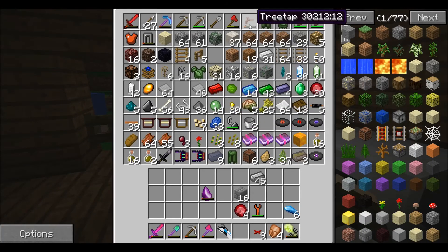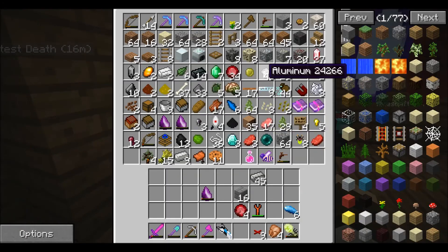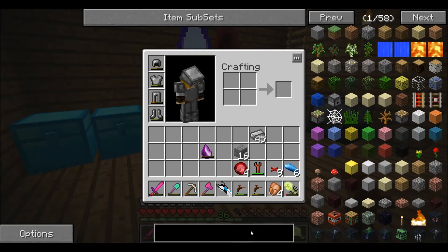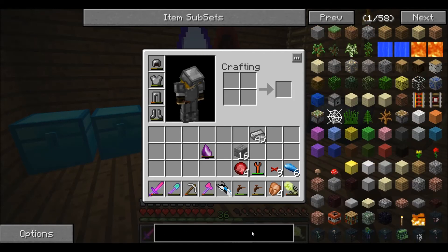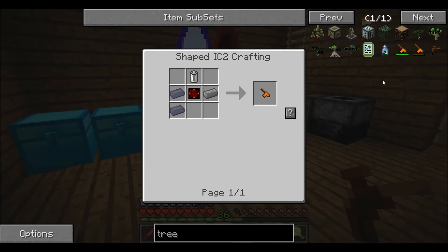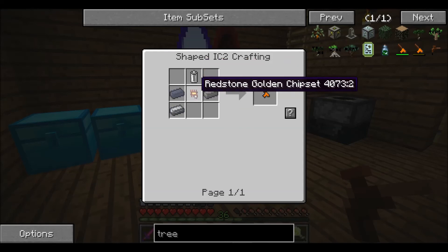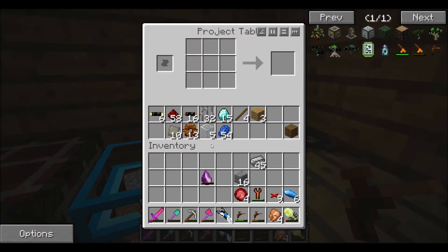I guess we're gonna go on an adventure for rubber. We need to collect a lot and we also need rubber saplings. We can make an electric tree tap - if we have the ingredients. Tree tap takes steel, we got that. A battery, we can probably make that. And I believe this is a circuit - yes, circuit. I don't see a circuit but we can make one.